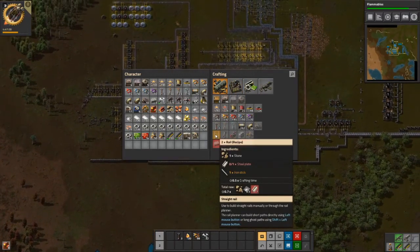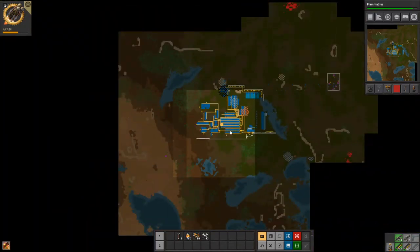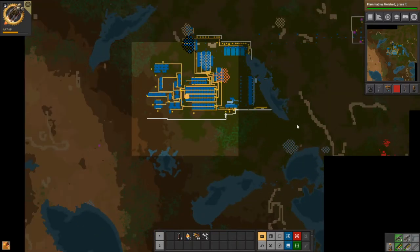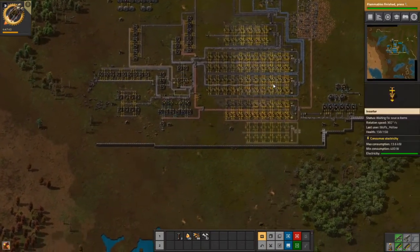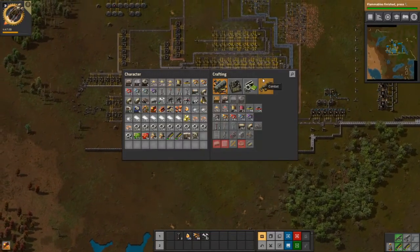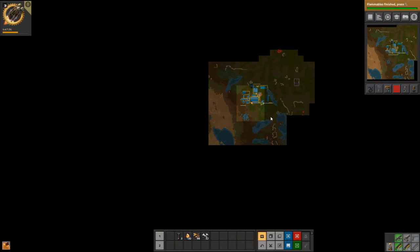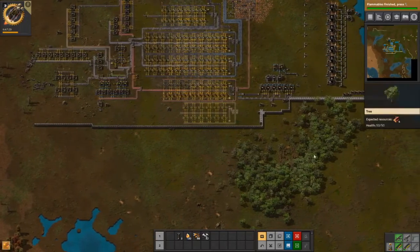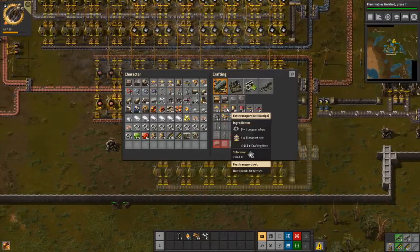I'm going to build the iron over, I think. Getting a train up for this distance is not really that necessary — it's only right here. Definitely belts. Let's make some red belts.